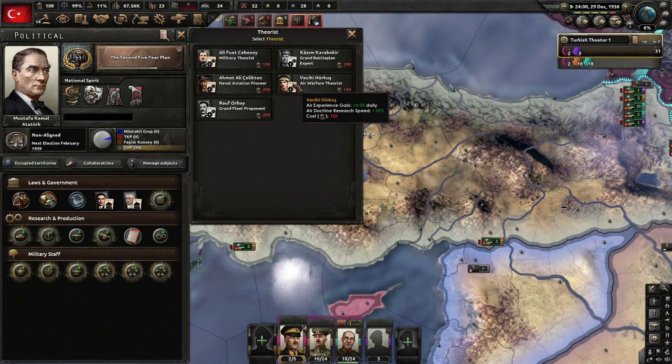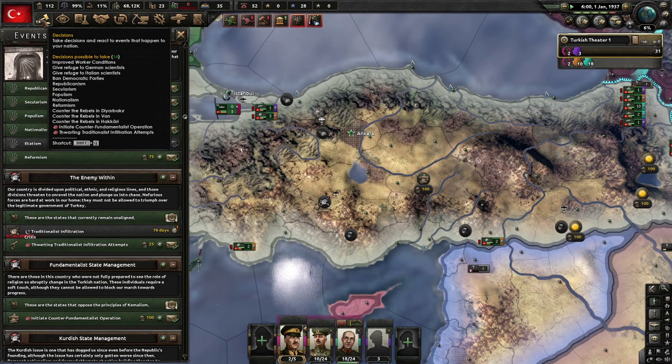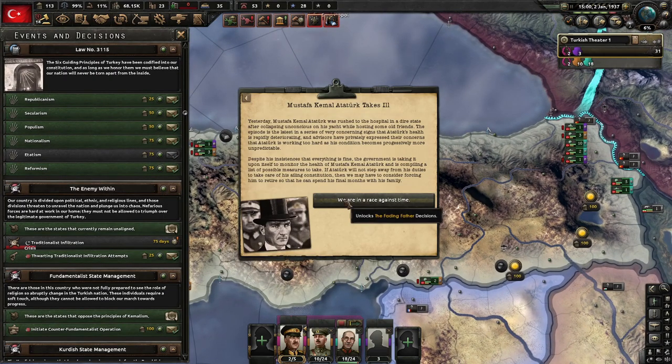Grand battle plan — we're not going to go down that way. We're probably just going to go the tried-and-true superior firepower, because we're probably not going to emphasize tanks too much. We don't have that much stuff.